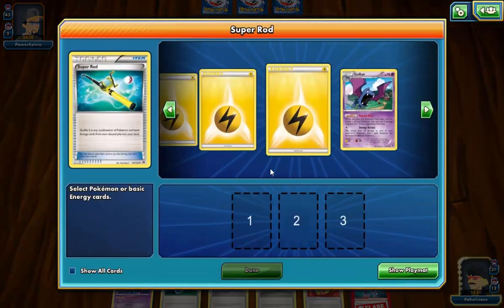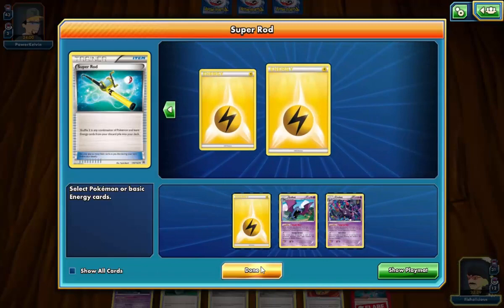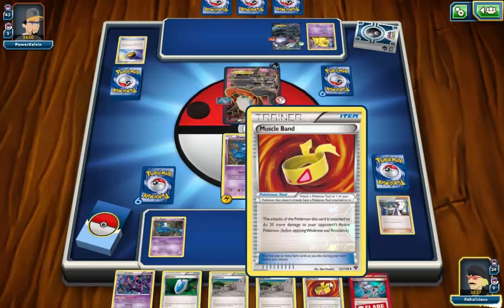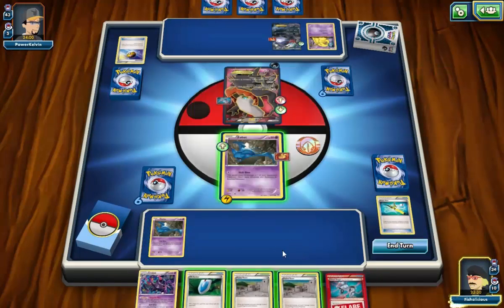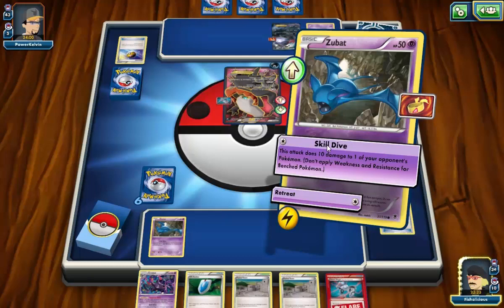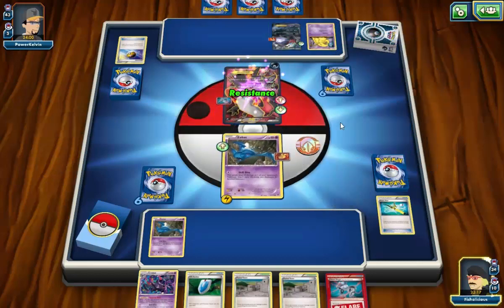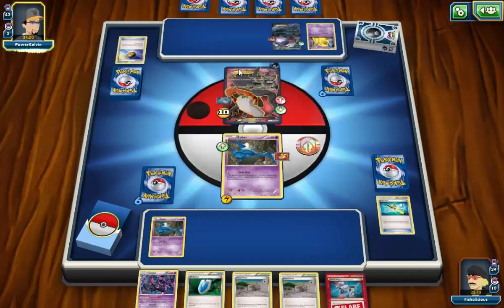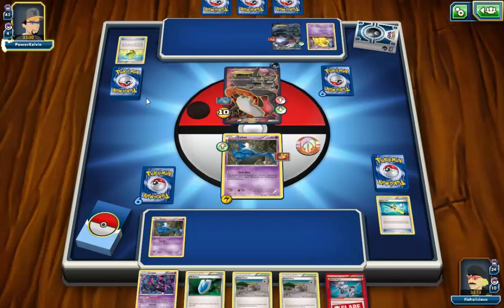I'm going to shuffle back in the Golbat before the Crobat, and two Lightning. I'm debating whether I need that Crobat and I feel like I will need it later on. Unfortunately I can only shuffle back in one energy. I shouldn't have attached the Muscle Band — that was a dumb move. I'm just going to do the 10 here. I could have just attacked the bench; I don't think it matters too much. I kind of have a feeling my opponent doesn't have much. They do have the Max Elixir — hopefully they whiff. They do. We're going to see the Hypno — they can put both of us to sleep.